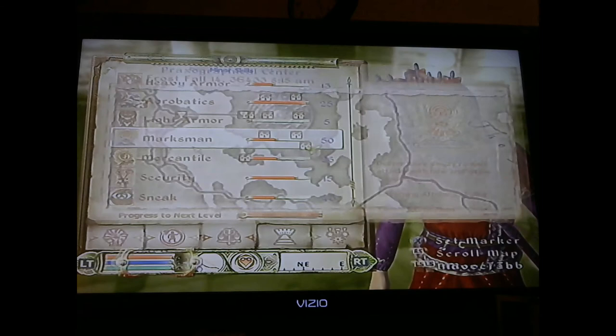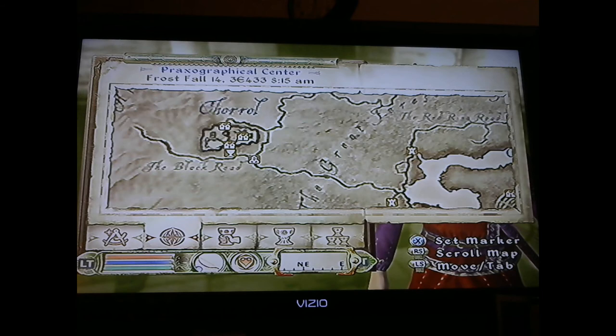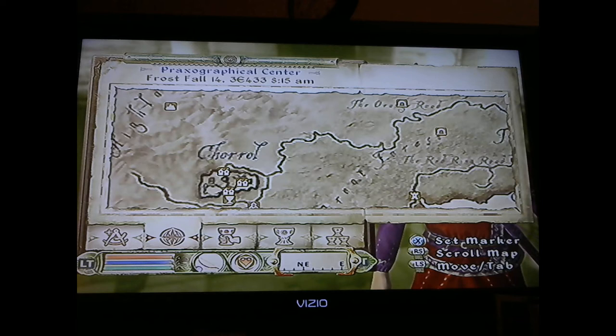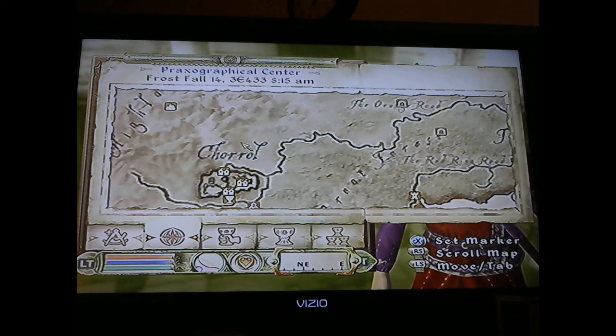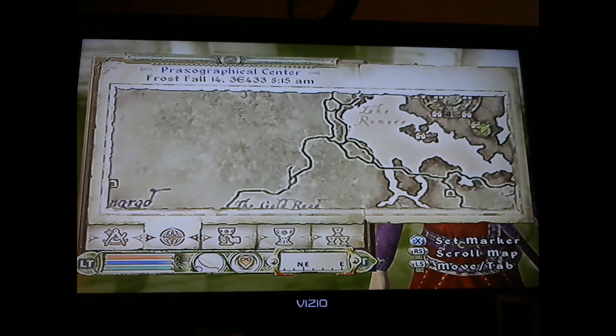When you're over here the head mage gives you a request to find out what Irana wants, and then you go back to tell him. Then you come up here to Cloudtop, find the book on the dead body, bring it back to him, and he gives you the recommendation. But in order to get another spell or two you have to take the book and give it to Irana — once you do, she gives you one or two more spells.